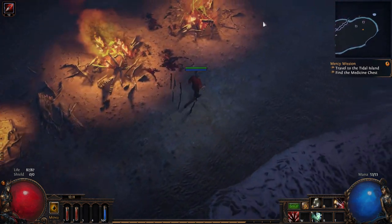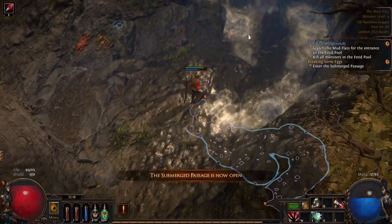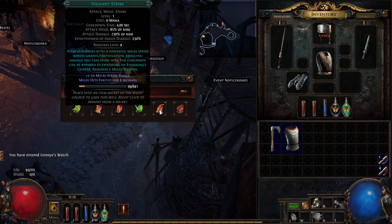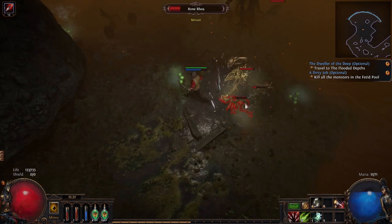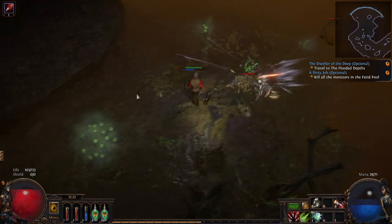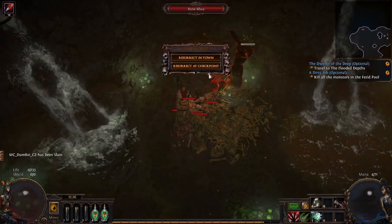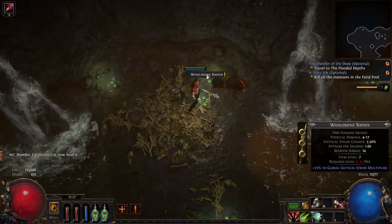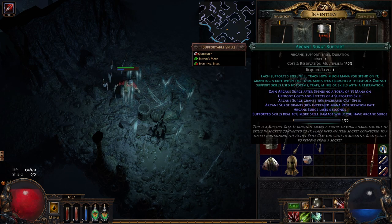Finding weapons in Ruthless is going to be rough. This is already feeling a little bit scuffed. In go the glyphs and we hop back to town. The gem choices are Sniper's Mark, Ancestral Protector, Decoy Toad, Puncture, Vigilant Strike, and Blood and Sand. I think I'm going to get Sniper's Mark because these are projectile attacks — all of the steel skills are. Then my first rare Amoa rolled extra life and physical resistance, which are literally the worst things it could have rolled. There's our first support — unfortunately it's Arcane Surge, which we are never going to use.